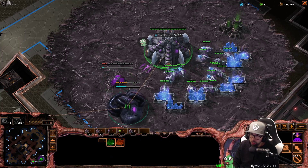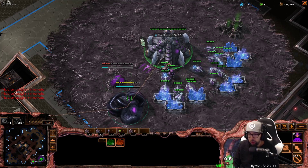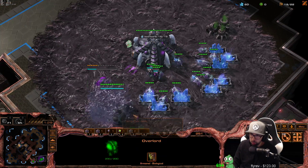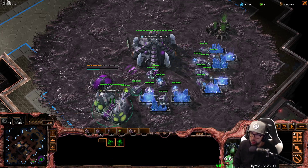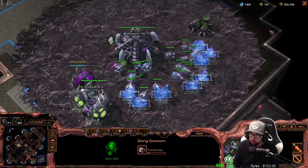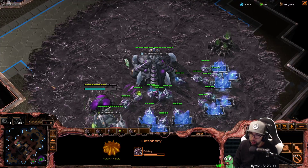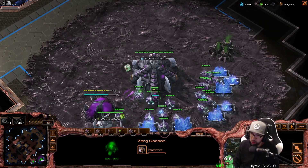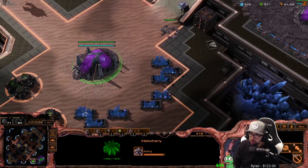Let's go ahead and rally that hatchery to our gas geyser and make more drones. We're going to drone more. Around this time, your overlord should be on its way to your opponent's natural base, because scouting in this matchup is really, really important with that overlord. Rally the last egg to the gas mine, then re-rally the hatcheries down to the natural and continue droning. We're going to take a third base before we build another overlord — it's too much money right now.